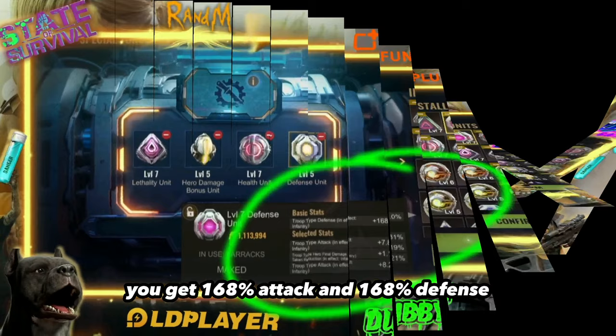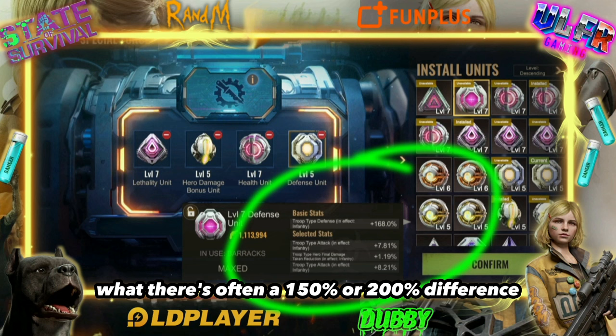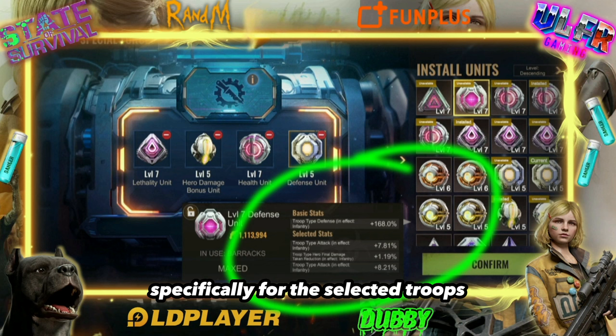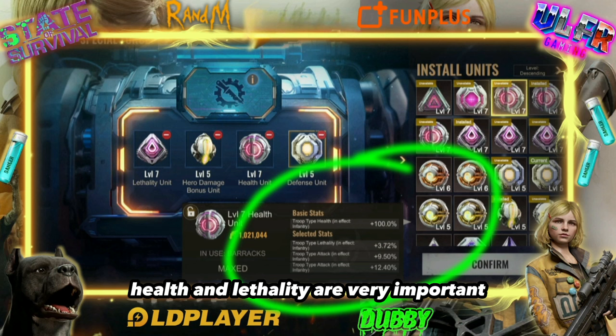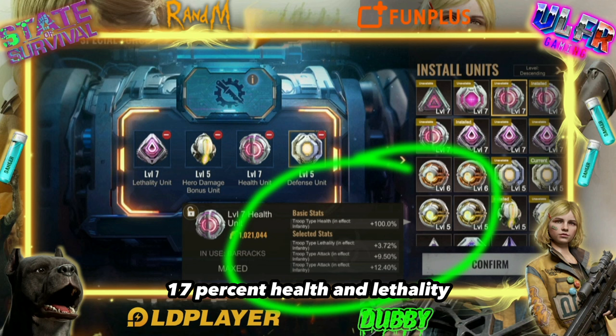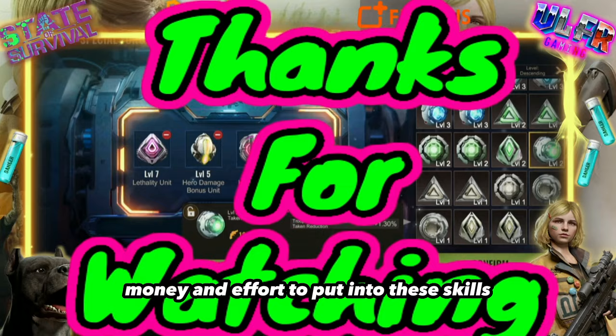The final statistics are just enormous — 168% attack and 168% defense. Like the difference between a Gen 13 and a Gen 14 hero, where there's often a 150% to 200% difference. This will add statistics specifically for the selected troops, like 168% for riders, hunters, or infantry, depending on where you position them. Health and lethality are very important. With 100%, top players will end up with 1700% health and lethality. It's more than double that of a free-to-play player. The difference will be massive, requiring time, money, and effort.